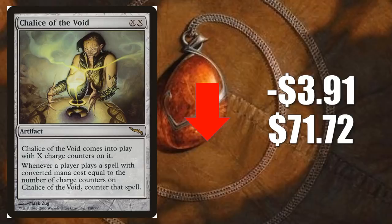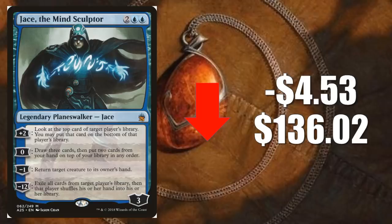Number two: Jace the Mind Sculptor, the one from Masters 25. It goes down $4.53 to $136.02. This is another card that went crazy when we found out Stoneforge Mystic was going to be unbanned in Modern — all the Jace the Mind Sculptors jumped up really high. This is the easiest one to find right now in good condition, being the most recent from Masters 25, so it's the first one to retract at such a high rate. Not too surprising to see the retraction. With that being said, the card will not go back down to where it was before the big jump, because it's not only seeing play in Modern — sometimes with Stoneforge Mystic — but it also sees play in Legacy, Vintage, Commander, Oathbreaker, pretty much everywhere. Until they actually reprint it again, I would expect all copies to stay relatively high. I do think it will remain soft for the next few weeks trying to find its new price point, but I wouldn't expect a big loss in value from this point.